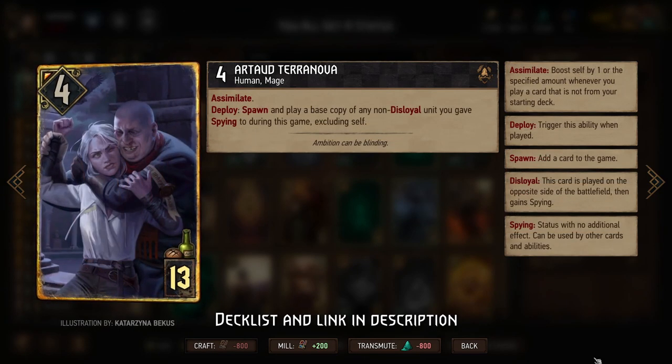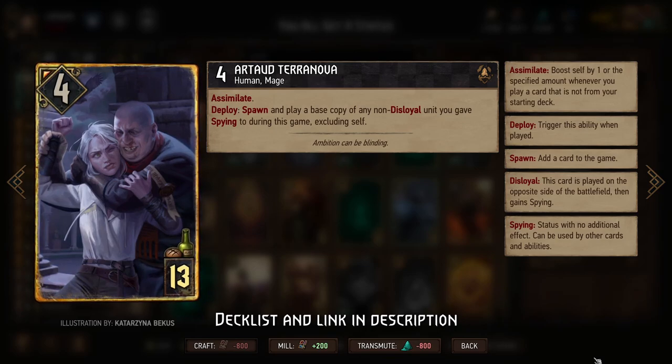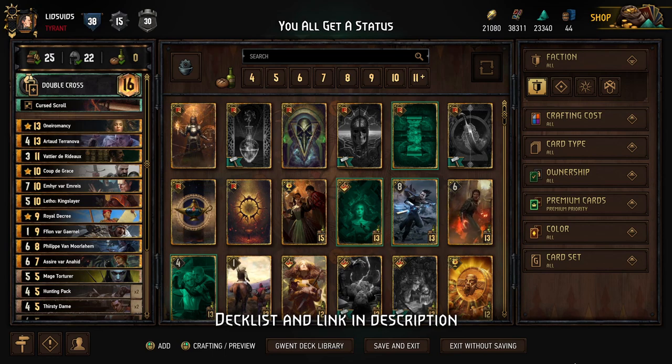And Terranova, who again, because we give so much Spying to our opponents, will have tons of things that we can create copies of. So those are all the big combos. To put it simply, the more statuses you give your opponents, the more likely you are to win. But I do think that if you practice and master this deck, there are so many options for control and scoring points that the potential is almost limitless. So let's go see it in action.